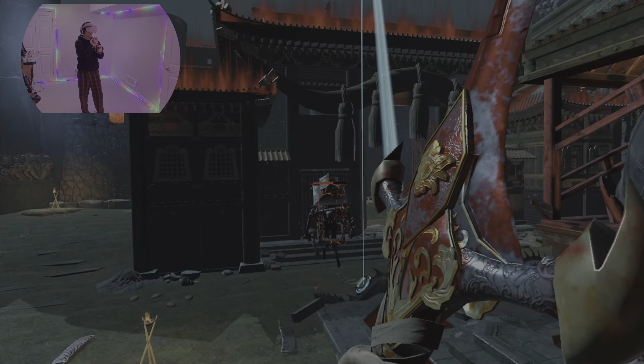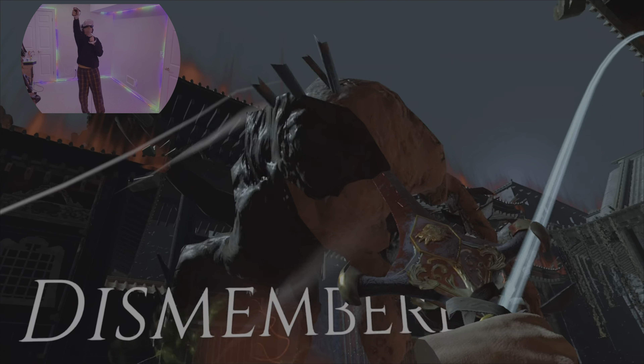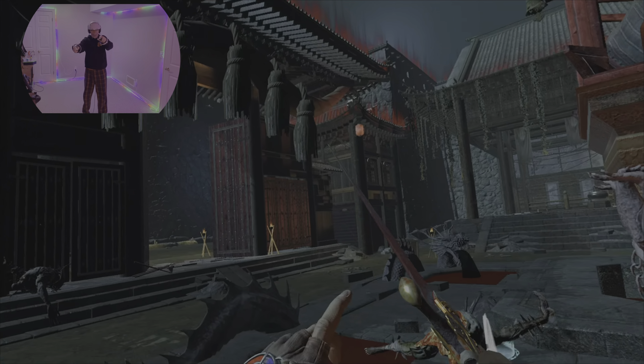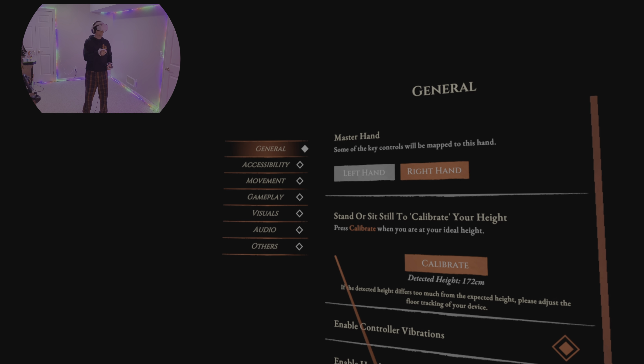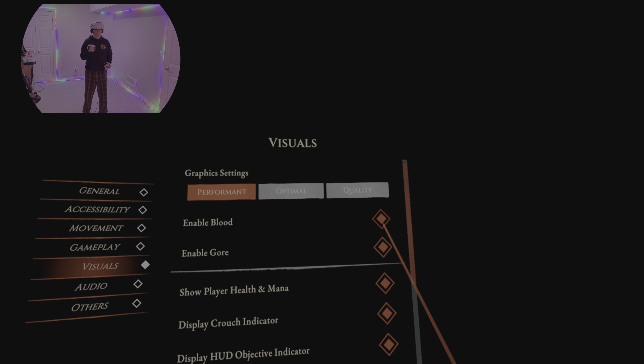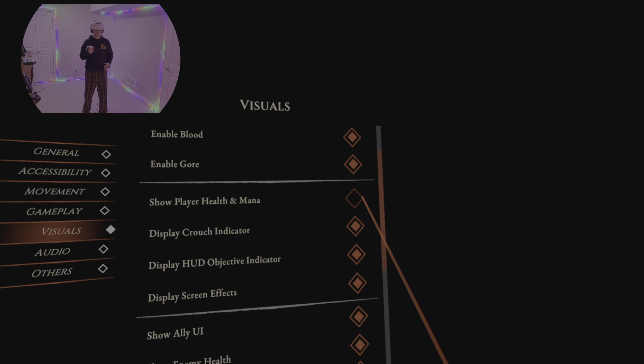I'm gonna dash towards him. Dismembered, 25. But I can see that he's dismembered. Under visuals: enable blood and enable gore - keep that stuff up.